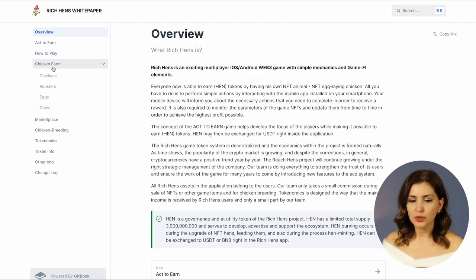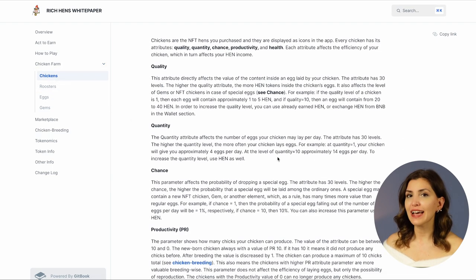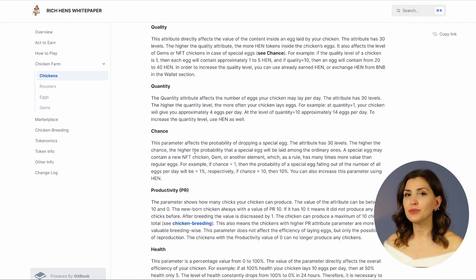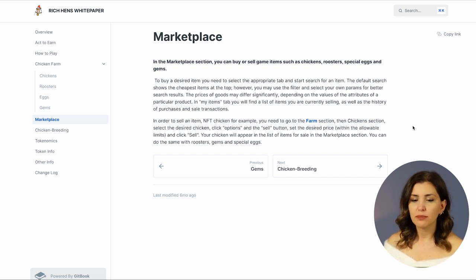Chickens are the NFT hens you purchased and they are displayed as icons in the app. Every chicken has its attributes: quality, quantity, chance, productivity and health. Each attribute affects the efficiency of your chicken, which in turn affects your hen income. In the marketplace section, you can buy or sell game items such as chickens, roosters, special acts and gems.